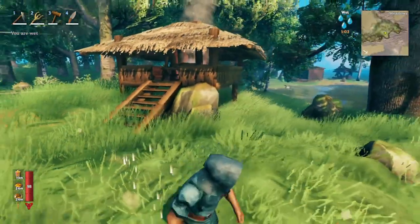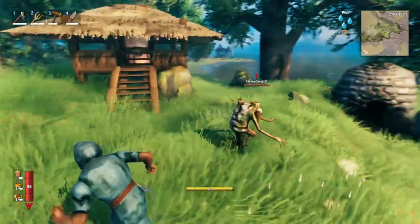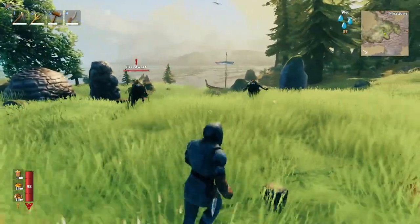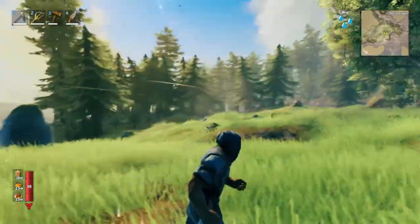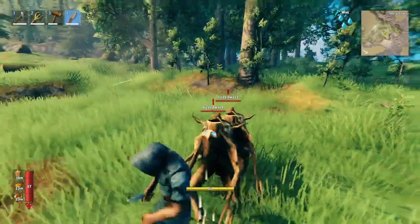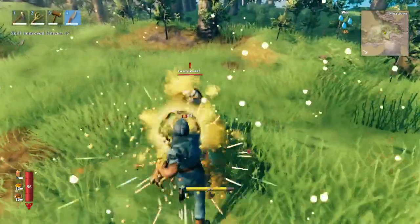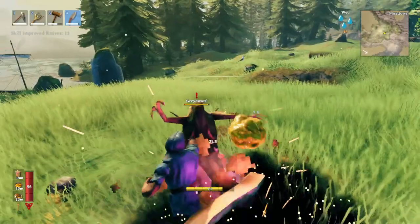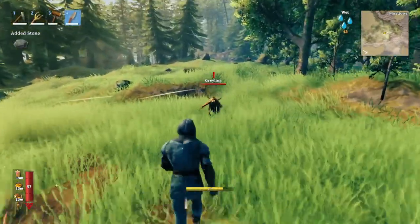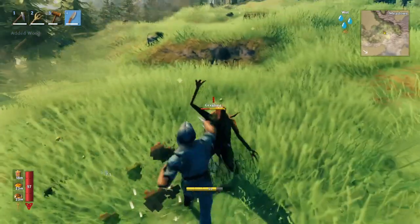Here we are back at the base, and we have the first problem you'll encounter with your farming. If you're in the meadows, you'll just find graylings, but if you're near a black forest like this, then you're going to have a gray dwarf infestation. So you need to kind of take care of these guys. I like using knives because they're really cheap and easy to make, but we have to protect our farm from these monsters.